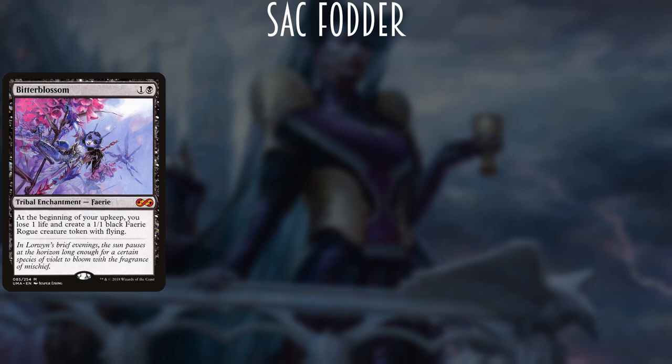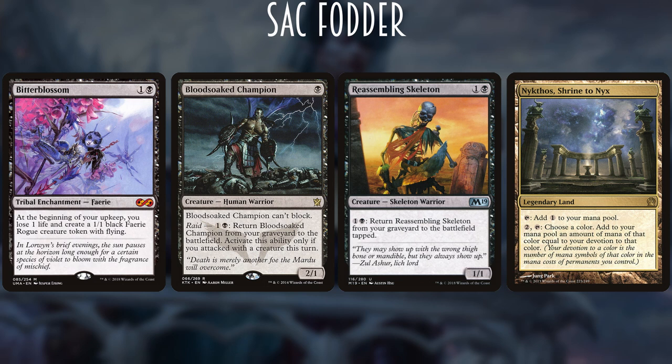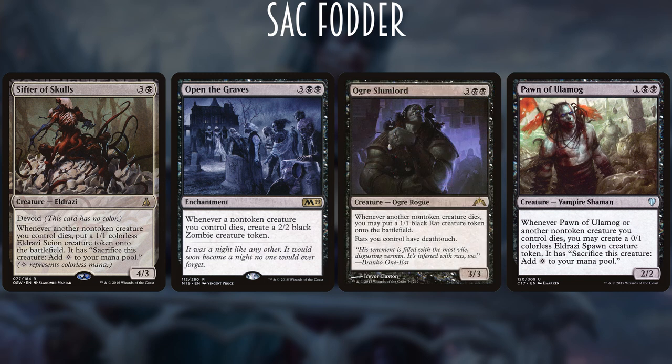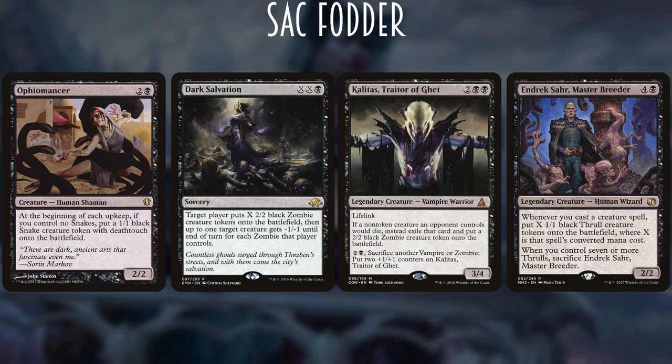For sacrifice fodder, we have Bitterblossom creating a steady stream of 1/1 flyers — we lose a life each turn, but once Ayara is in play opponents pay for our Bitterblossom with their life. Blood-Soaked Champion and Reassembly Skeleton are similar to Gravecrawler — worse recursion rates but great for sinking mana into when Nykthos, Shrine to Nyx generates 10+ mana. We're also running Pawn of Ulamog, Citro Skulls, Open the Graves, and Ogre Slumlord, all triggering on death to create an additional body — turning all our creatures into mini Grave Titans. Plus Endrek Sahr, Ophiomancer, Dark Salvation, and Kalitas, Traitor of Ghet as extra body generators.